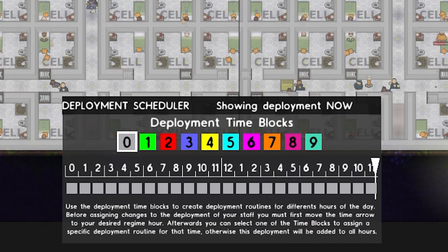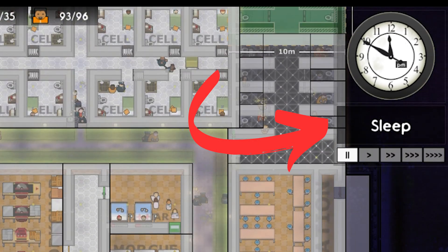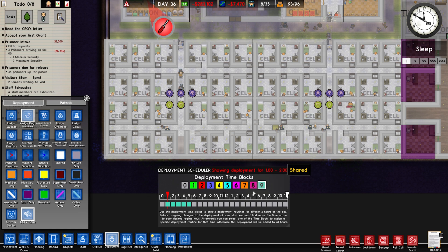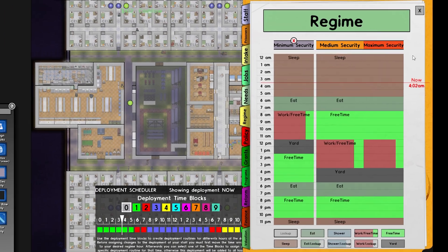Yours will look like a blank slate to begin with. I want guards by the cells as all prisoners are sleeping in my game right now, so let's do that. I allocate an unused block — in your case this will be any block since you haven't used one yet. I click on the time I wish to allocate, add the guards I want to use, and that block can be placed anywhere else in the 24-hour time zone. As you can see, this tool is incredibly useful for planning your guards around your prisoner's regime.